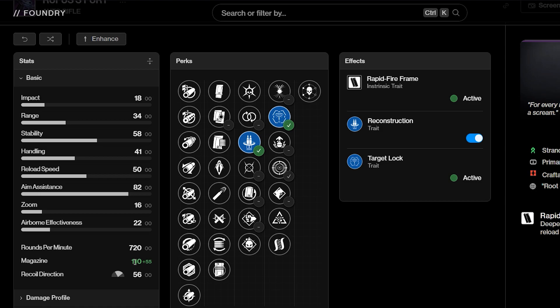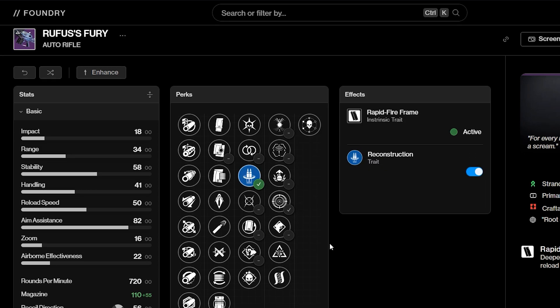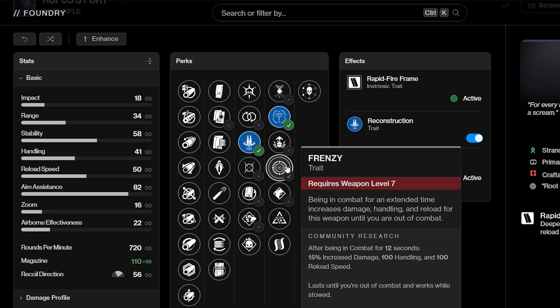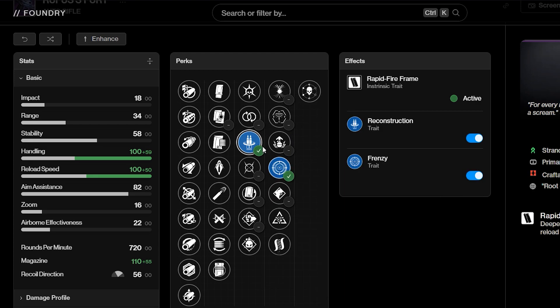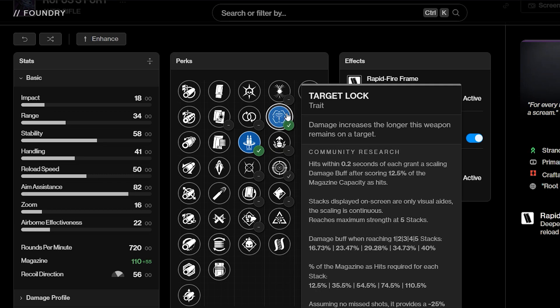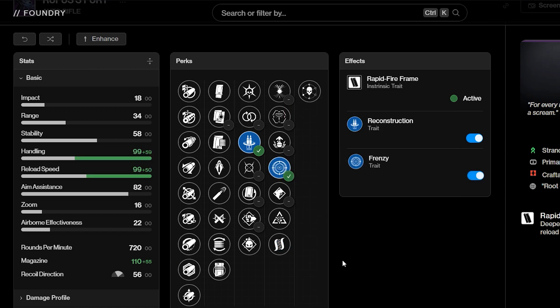The combo of Target Lock and Reconstruction is just way too good. Having that 110-round mag is honestly incredible. For God Roll potential, I'm not going to touch anything other than Reconstruction — it's just a top-tier perk and everything else is mid compared to it. For the second column, I'd pick between Target Lock and Frenzy. Frenzy is pure passive damage and can proc while you're waiting for Reconstruction. Target Lock is better if you're using this purely as a spam auto and not swapping to special.